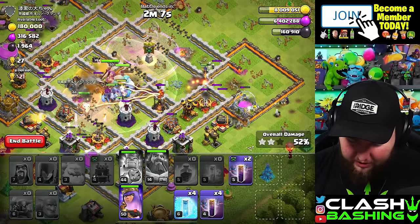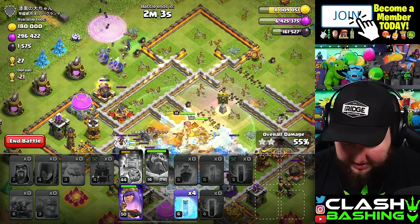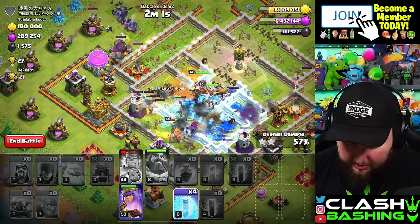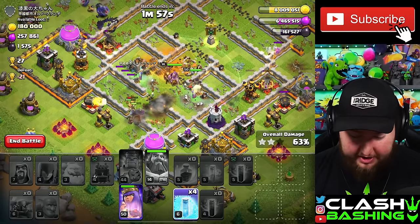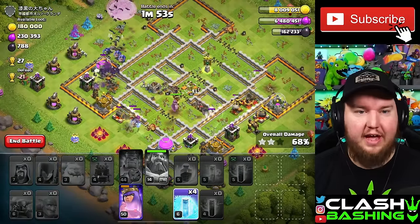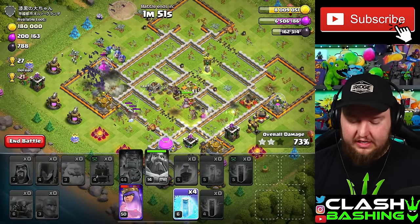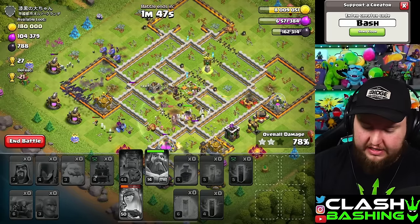Our Queen should hopefully go over and get that multi-target Inferno. I'm going to start my Bats from this top side here. That Wizard Tower is distracted and it's going to go down. Really, we're good here — I don't even think we need to use any freezes on this one. So even with Multis, if they're in the core like that, it's really simple.